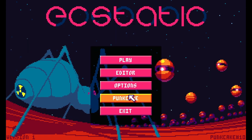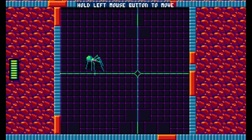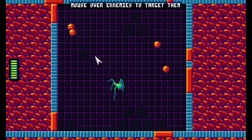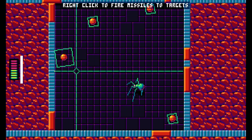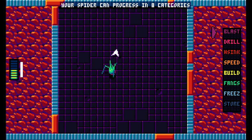All right, let's do this. I've turned off flashes and kept screen shake. Let's try this tutorial. Hold left mouse to move. So we got a little mecha spider. Mouse over enemies to target them.